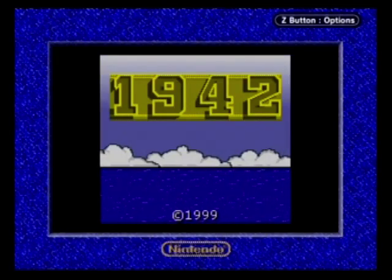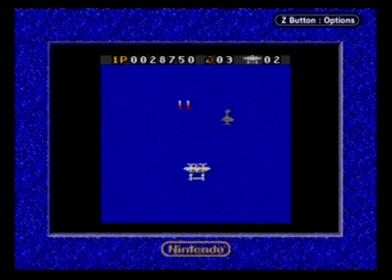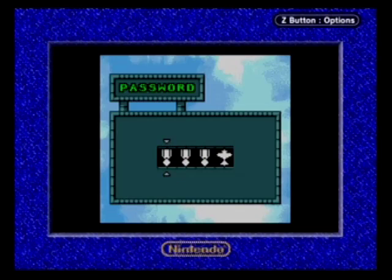Today's subject matter is 1942, released in the year 2000 for the Game Boy Color, courtesy of Capcom and developed by Digital Eclipse. This is a quality port of a fairly average shooter with a couple neat options, such as a difficulty setting as well as passwords. The game gives you passwords every few stages cleared, which is nice and convenient for the portable front. But anyway, 1942 is fairly basic fare.